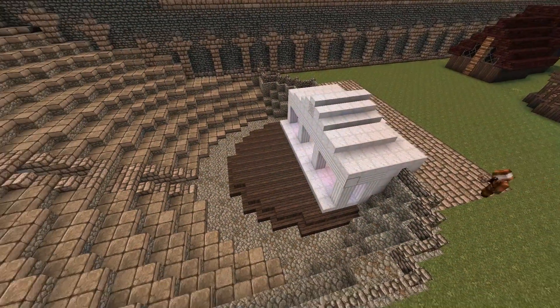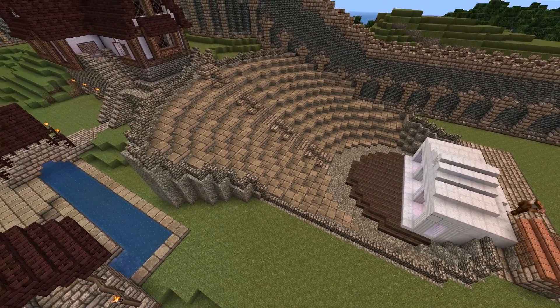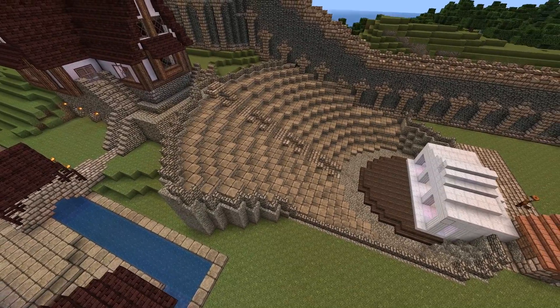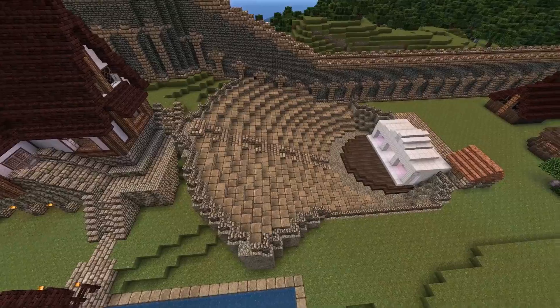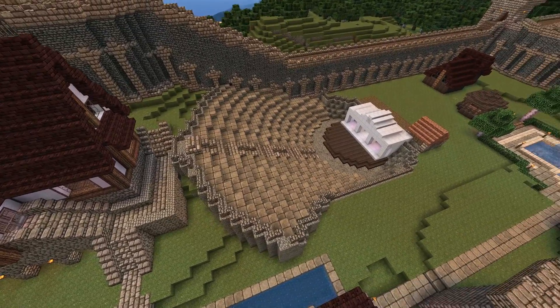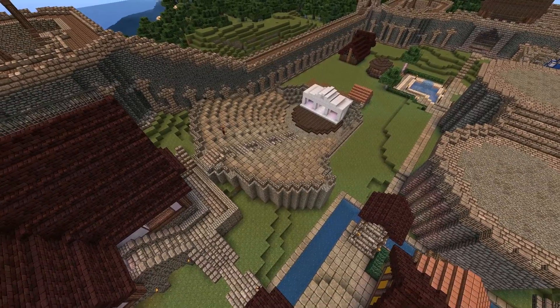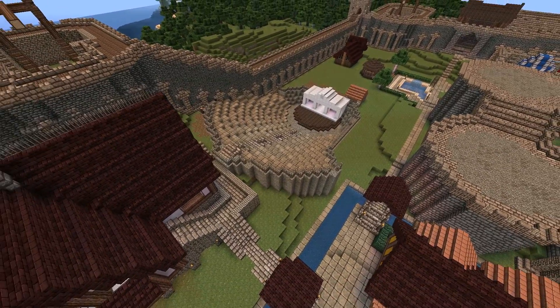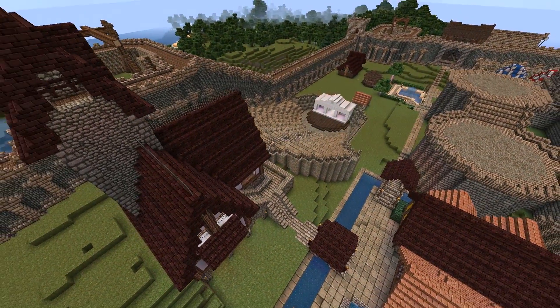Also, behind the stage — as we use nowadays — is a place for the actors to get changed and get ready for the play. That's what that little hut is there for, so the actors can go down those access doors and get changed and ready.